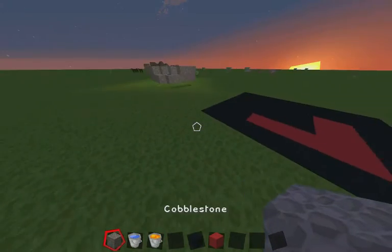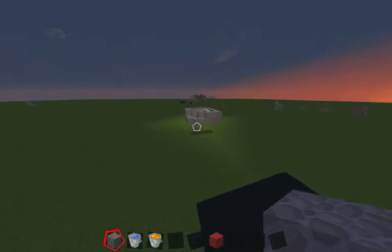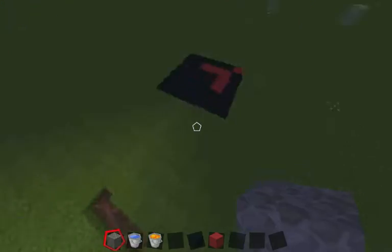So you're going to need cobblestone, or whatever block you want to use. For the outline, just don't use anything flammable, otherwise the lava is going to burn it. I'm just going to be using cobblestone for the outline, and probably most people will too.